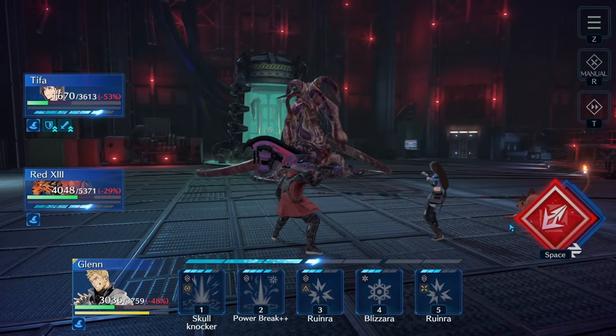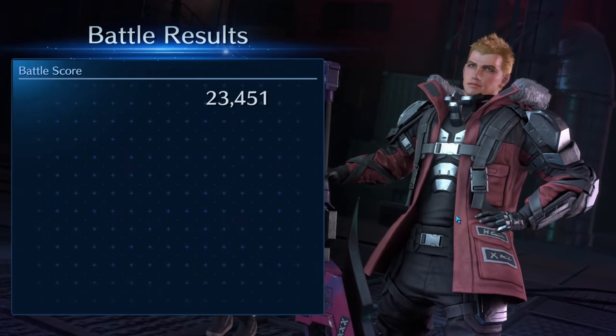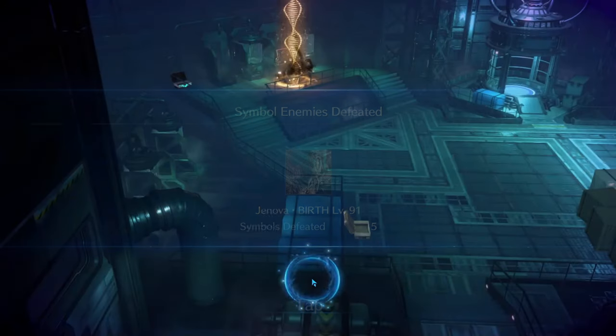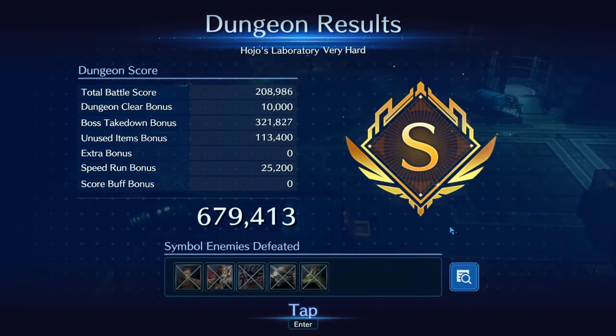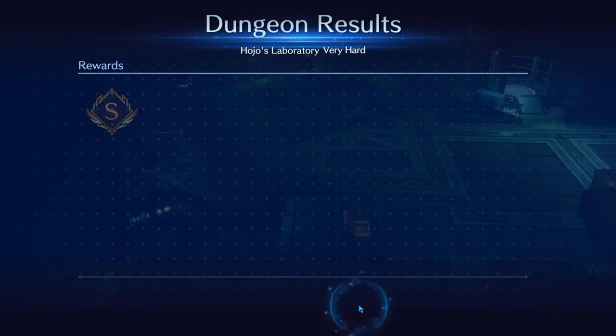And there we go — the dungeon fully cleared with a team well under 200,000 overall power. Obviously there were struggles, but we got through it all. Although we didn't get an S+, I think an S is still a really good score for a team of this strength, and there were some improvements I could have made along the way — we weren't that far off from an S+. This is absolutely doable with an S+. Hopefully this helped you clear it. If it did, subscribe for future content, and as always, thanks for watching.